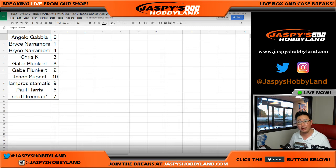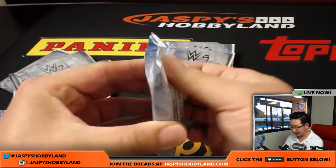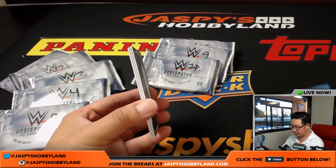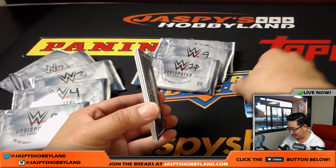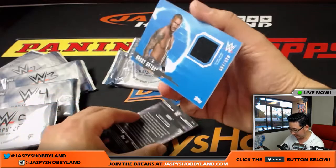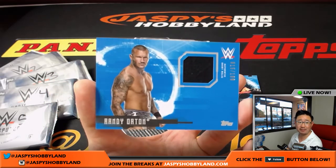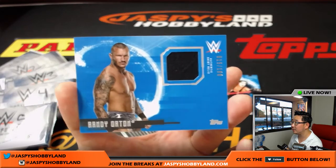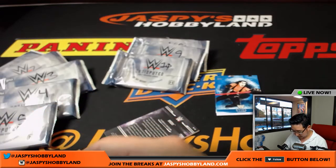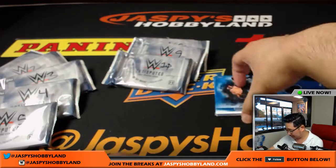All right, so there it is in alphabetical order. Angelo, you get to go first with pack six. One hit inside. I know nothing of WWE folks — my knowledge is very limited, so I'll need everyone's help on whether this is a good hit or not. We got a relic — an authentic shirt relic, 15 out of 199, Randy Orton. Not too shabby for Angelo.